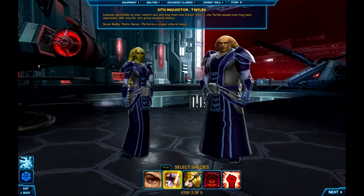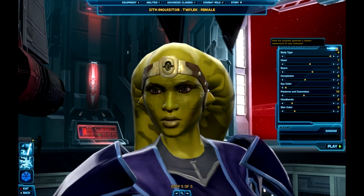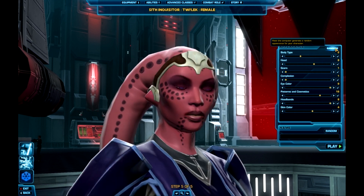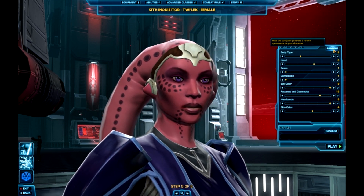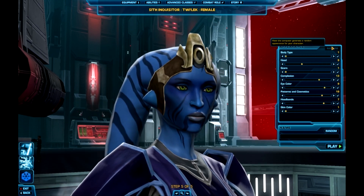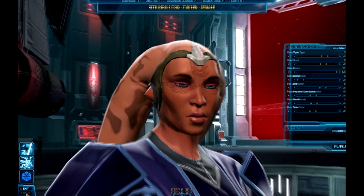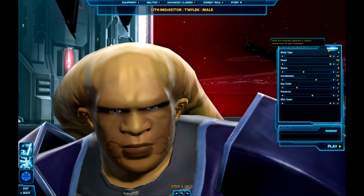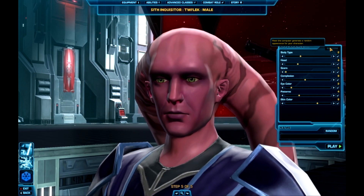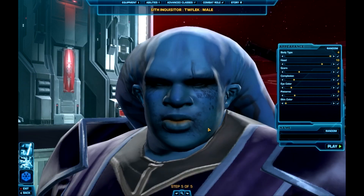The Sith Inquisitor can also be Twi'lek. The Twi'lek can look vastly different because their skin tones, the patterns on their face, and their brain tails are very different from each other. You can really customize this race — it's going to be a popular one. The male voiceover quips: 'That's not fear I smell, is it?' And I like the big body type for the Twi'lek too.